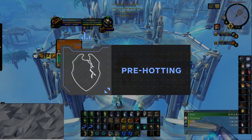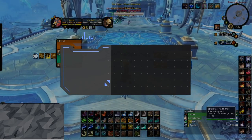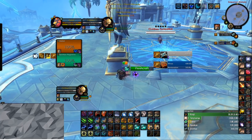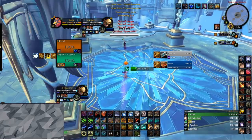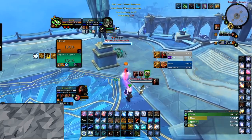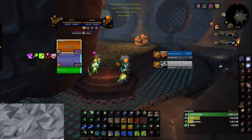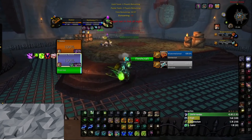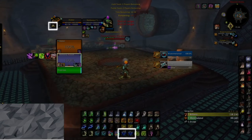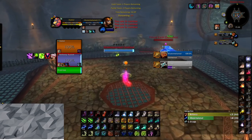Now we have a good understanding of how to heal both sustained and burst damage, so it's time to talk about how you should handle the start of the arena. The gates of your arena match have opened — what should you be doing first? You want to make sure that you give your teammate, who is most likely to be targeted, some heal over time effects before going into stealth. You have to do this as quickly as possible, because if you heal a target which is already in combat, you yourself will be put in combat as well, which prevents you from using your Prowl ability, potentially sabotaging your opener.